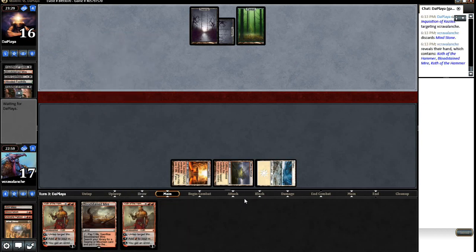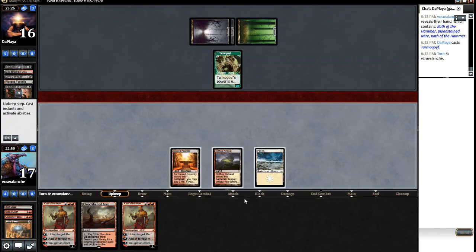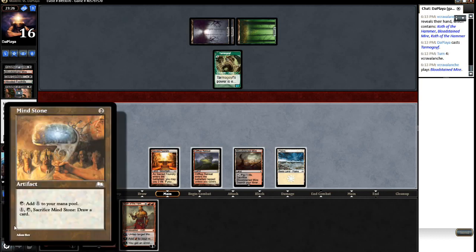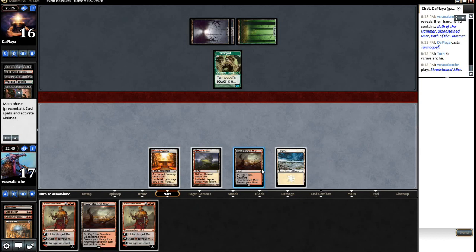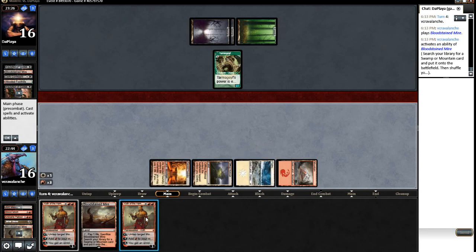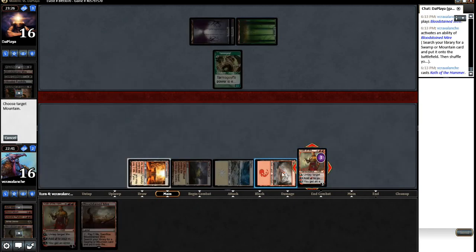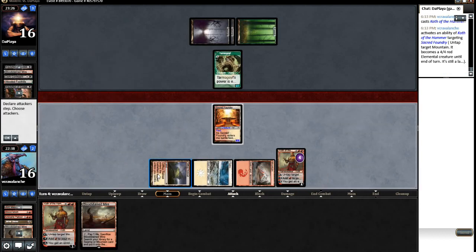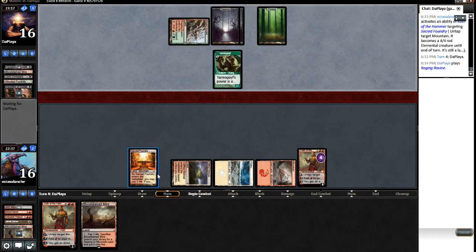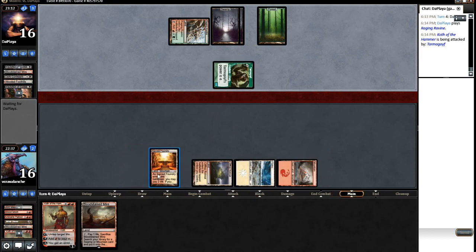He can actually get a Mind Stone, but it's not the greatest card. And then a Goyf - Goyf is really good against us. We need a Relic of Progenitus very, very quickly. That Inquisition was really good to get the Mind Stone. I guess we just absorb some damage here through Koth, because he's going to attack into it. The Goyf is going to get us unless we can somehow get a Relic. I need a Path to Exile or a Relic.